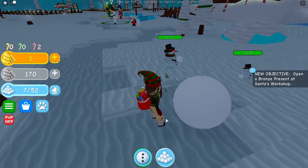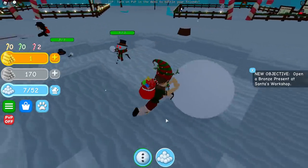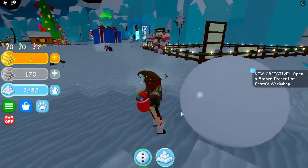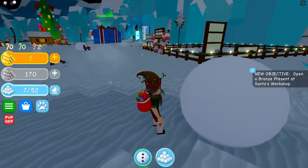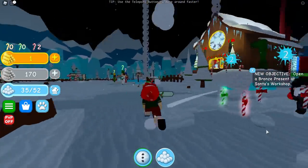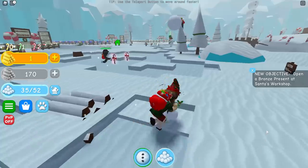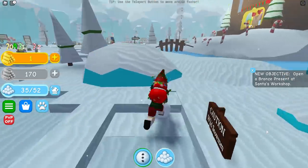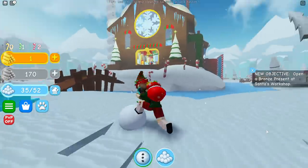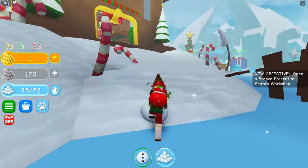These snowmen move and they're like little mini bosses, I guess, because they have a health bar. So I guess that means we have to kill them - we have to go up against these little snowmen. We have an objective here that says 'open a bronze present in Santa's Workshop.' Oh okay, let's do that! I'm sorry, I think I stole your candy cane - I just hadn't gotten a green one yet. Okay, let's go to Santa's Workshop.